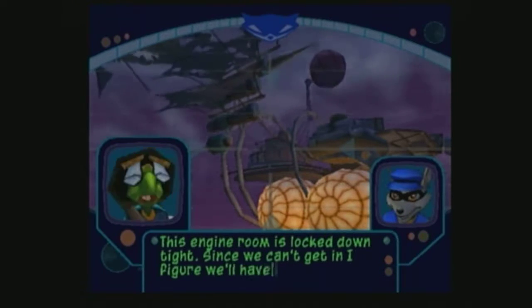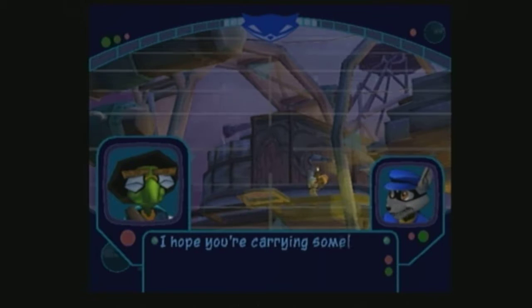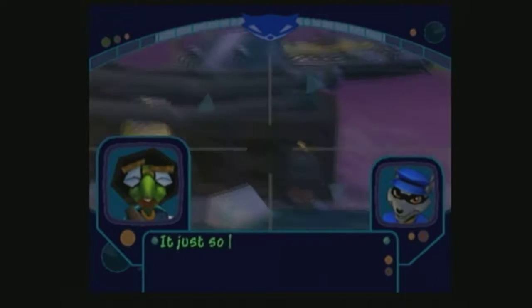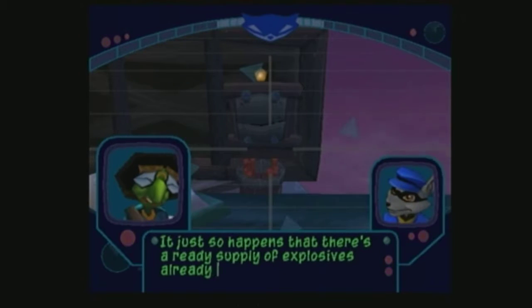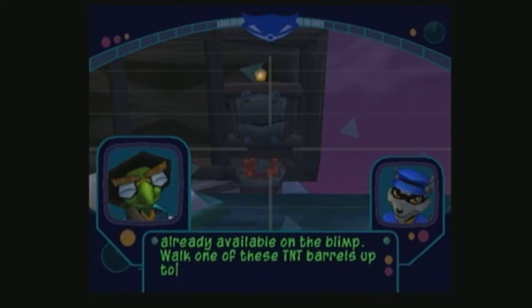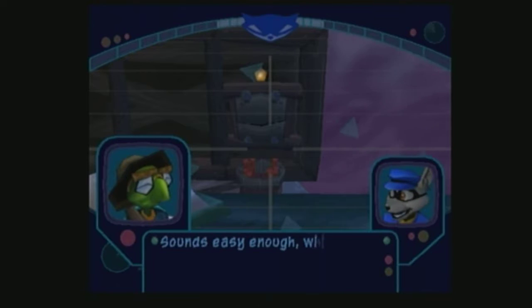If we can't get in, I figure we'll have to destroy it from the outside. I hope you're carrying some heavy explosives, Bentley, because that engine isn't small. It just so happens that there's already a supply of explosives available on the blimp. Walk one of these TNT barrels up to that engine room to destroy it. Sounds easy enough.